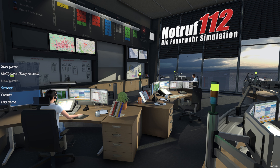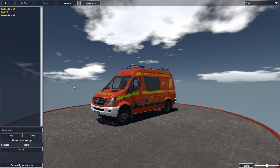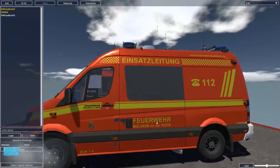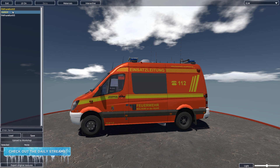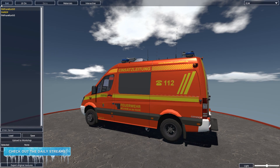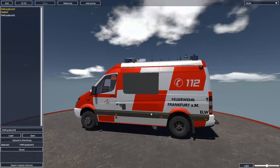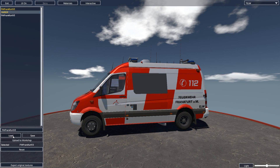Once we are in the game, you click on Settings, then Customize, and wait a second till this loads. You can see right now it's the standard, and we have here Frankfurt. If I click on that one and Load, then you see we have here now the Frankfurt version of the DLW.